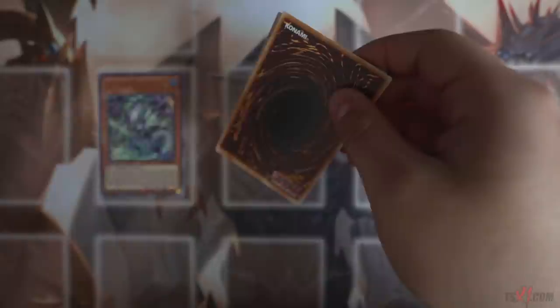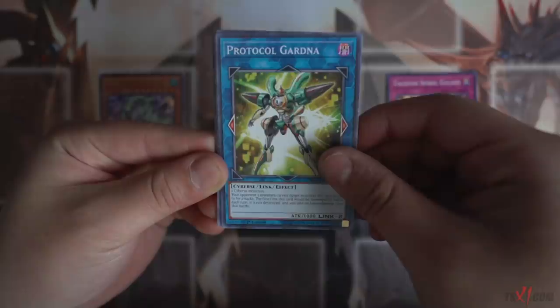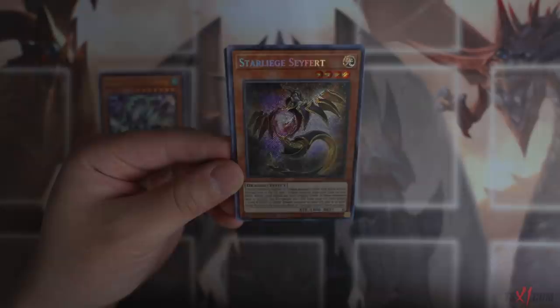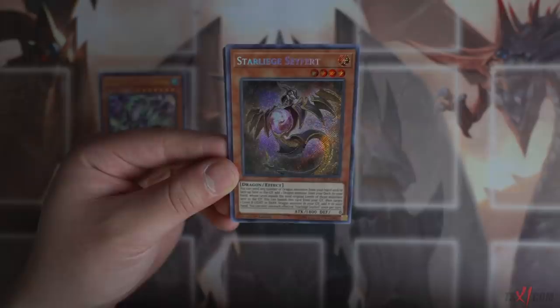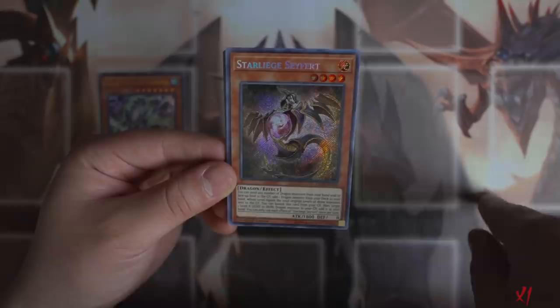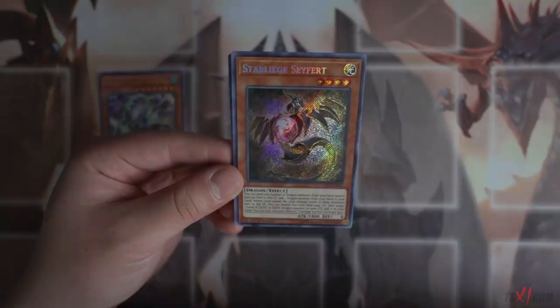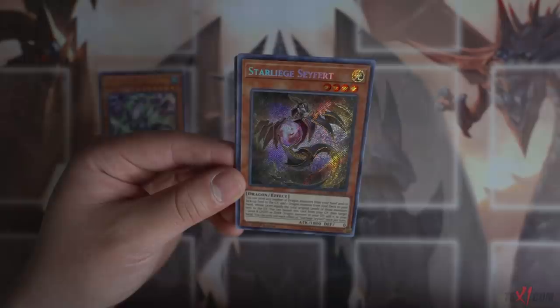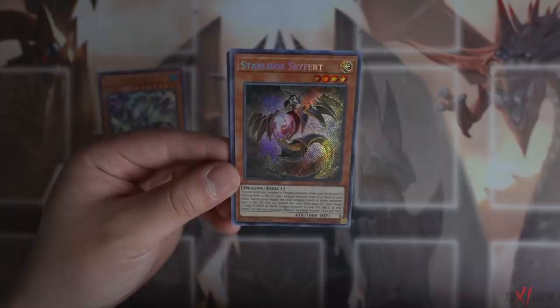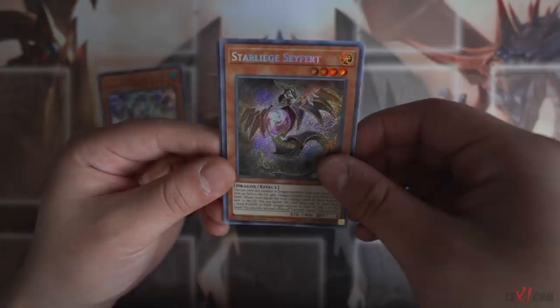Last and final pack - let's see what we get. Tachyon Spiral Galaxy, Protocol Gardener, Marin says Sea Angel. Starliege Seyfert right here - this is the first Secret Rare we get! It has a similar effect to Brotard. Basically, you can send any number of Dragon Monsters from your hand or face-up field to the graveyard, then add one Dragon Monster from your deck to your hand whose level equals the total original level of those monsters sent. So if you discard a level 4 Dragon, you search a level 4 Dragon from your deck. You can also banish this card from your graveyard and target one level 8 Light or Dark Dragon Monster in your graveyard to add to your hand. You can only use each effect once per turn. It can recycle Chaos Dragon to your hand which is really good. Starliege Seyfert - absolutely amazing.